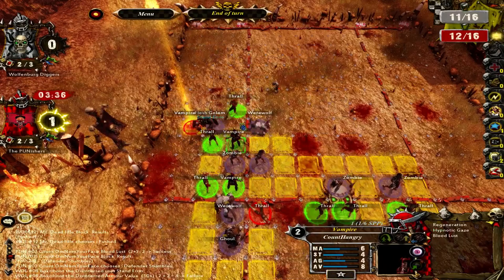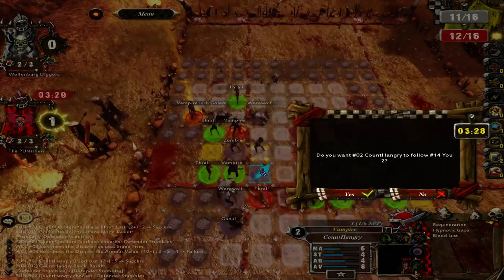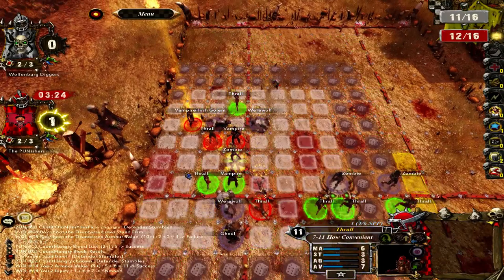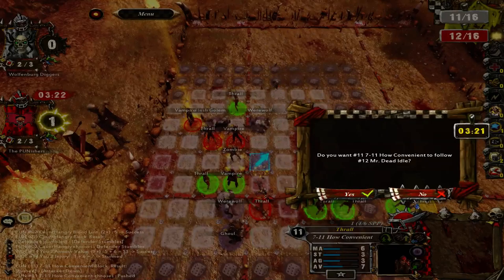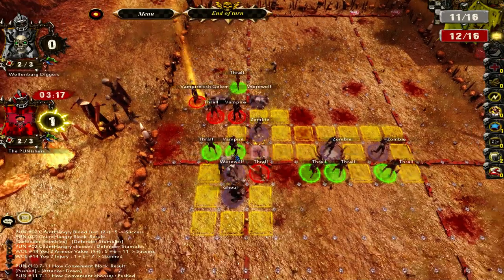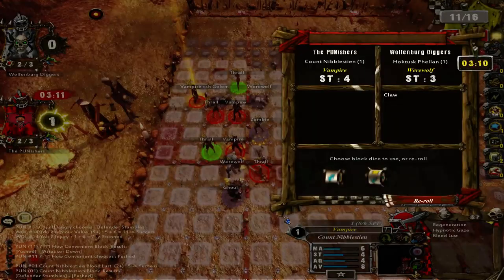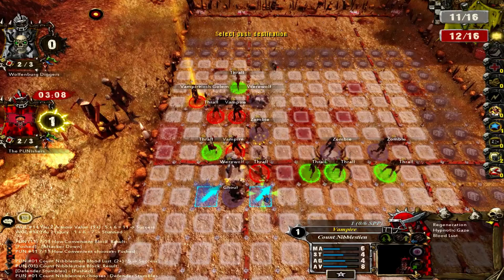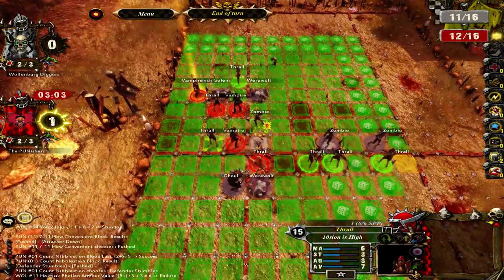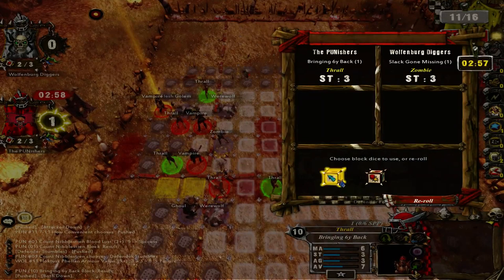One-die blocks. I'm down — go for it. I really want to get another injury on the werewolves, but probably not going to happen. Most of the team is pretty bashy. The only one with a crappy armor class is the ghoul, predictably. Can't really hit the ghoul. Most important block has got to be on the flesh golem here. I'm going to go ahead and let my block vampire do it again — no reason not to. I don't want him to follow up because I want him to stay in the tackle zone of that werewolf.